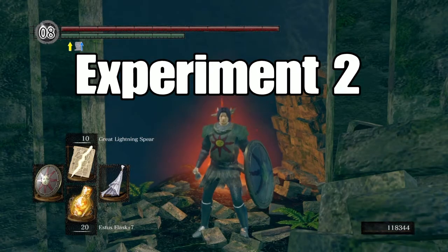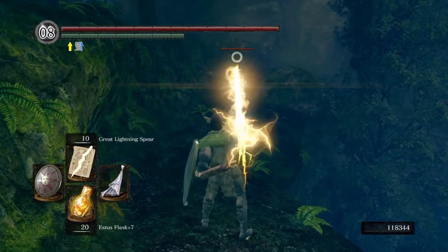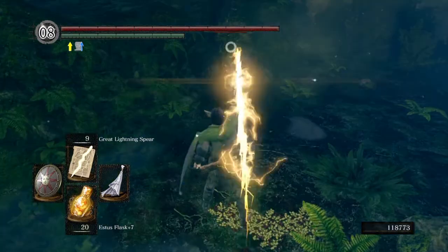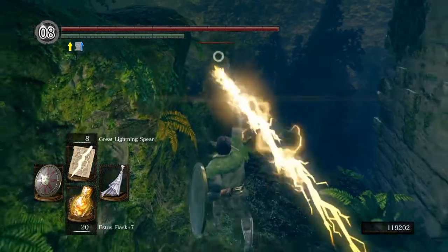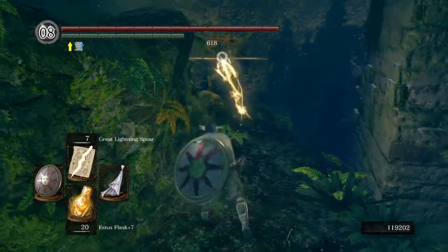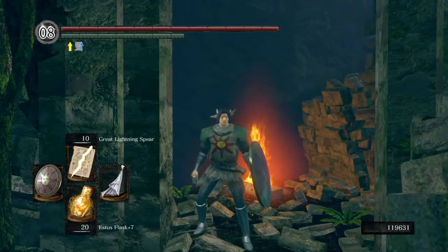Experiment 2: this time we'll use the Crown of Dusk, but no rings either. That gave us 618, which is 120 extra hit points. So that's actually double the amount of extra damage versus the Crown of the Dark Sun. So it's already looking like it's a bit of a myth.